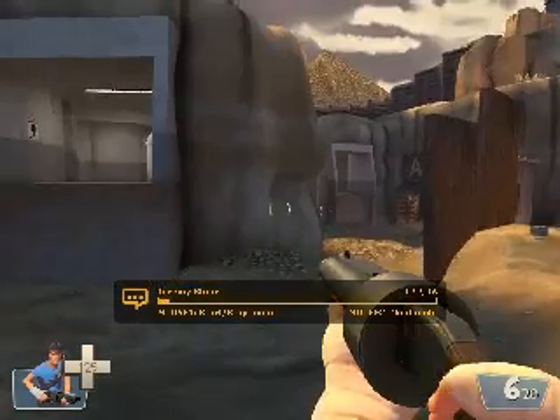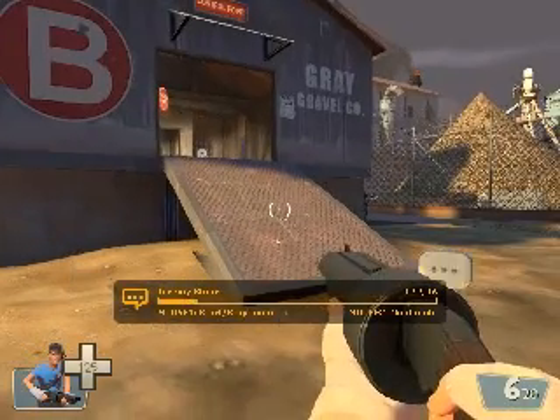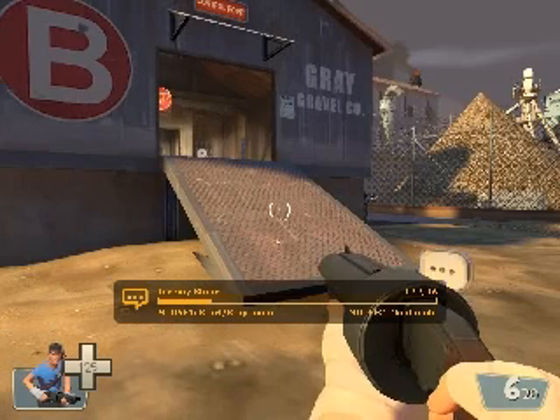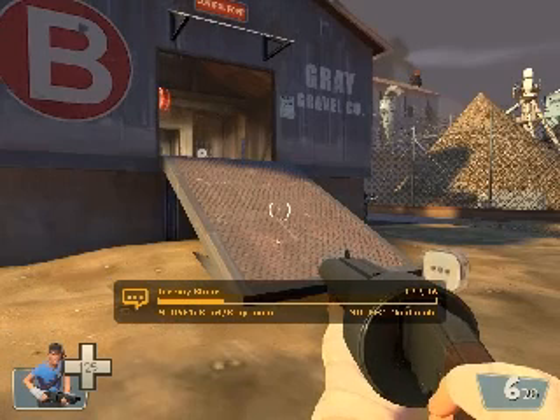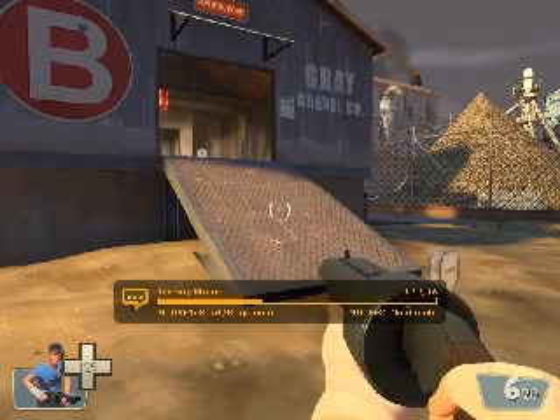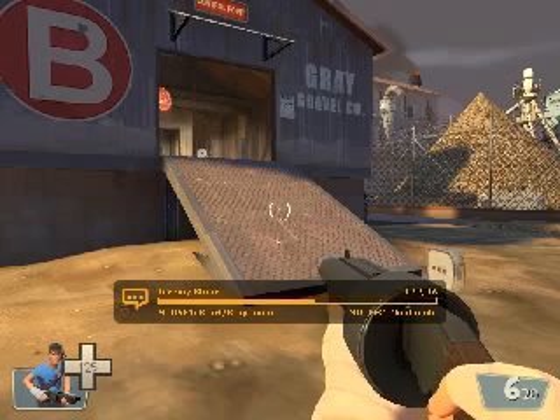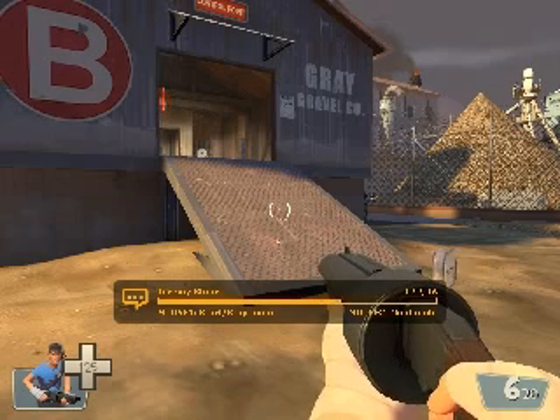In multiplayer games, the content players consume is largely generated by other players. To enhance this, we added features designed to promote relationships between players. For example, the freeze cam shot of a player's killer helps the player remember specific troublesome opponents. The nemesis feature adds an additional reminder that certain enemies are more significant than others. It creates a small negative reinforcement loop by giving players an opportunity to score extra points with a revenge kill.